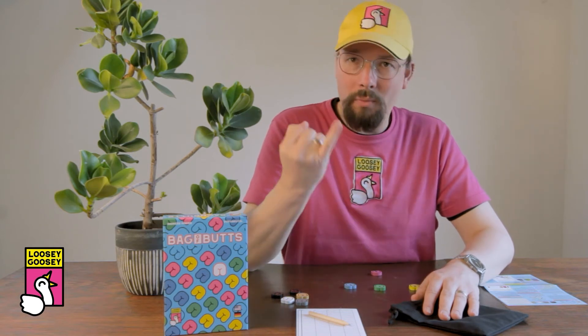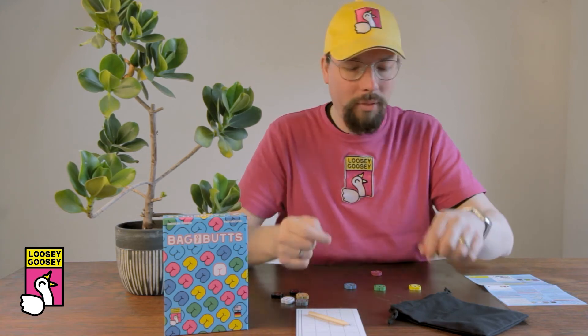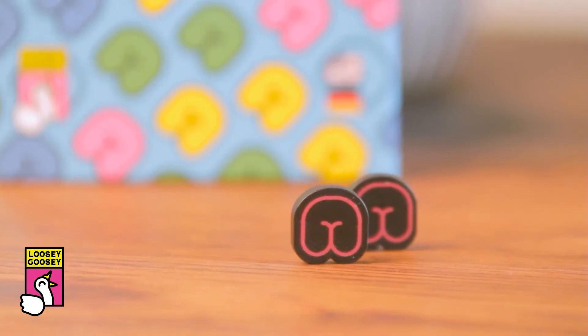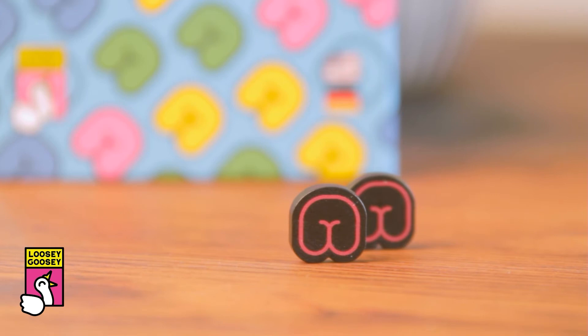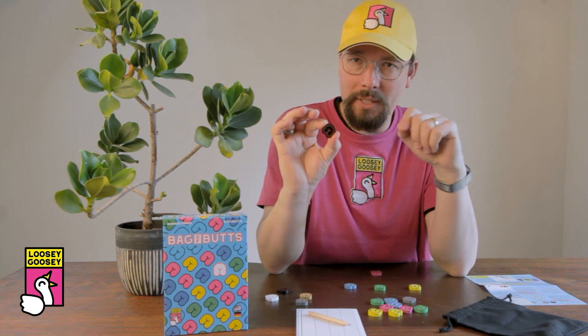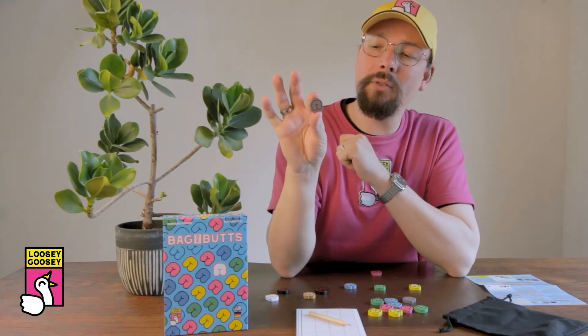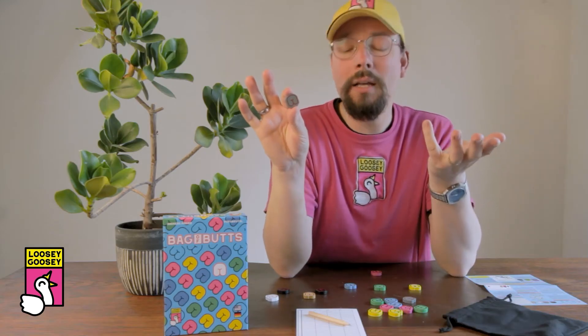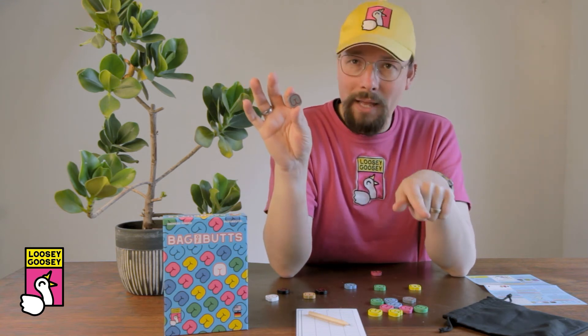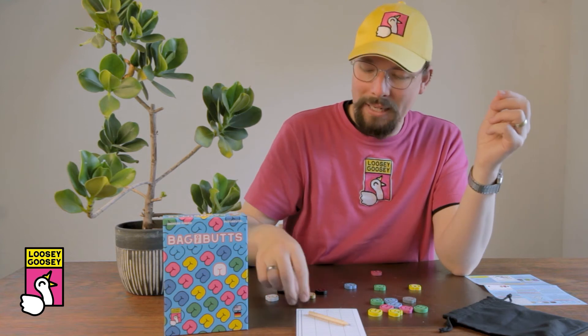Each player bud is worth one butt point plus an additional butt point per special bud already in the bag. So first round: one butt point; second round: two; then three, and so on. Speaking of special buds — we've got the black special bud, the 'no touchy' bud: if that is in a bud group, you can't score that particular group. We've also got the gray special bud, the bonus point bud: each player bud in that scored bud group is worth one additional butt point.